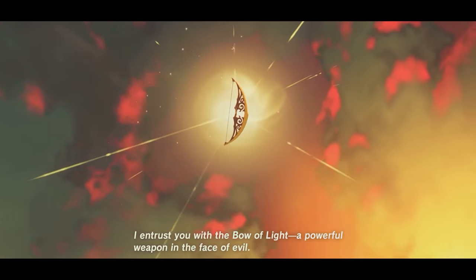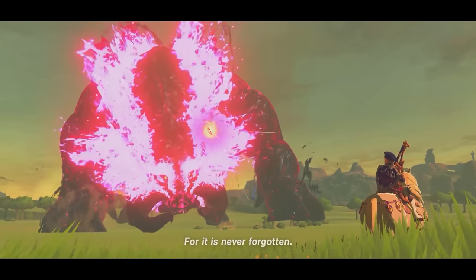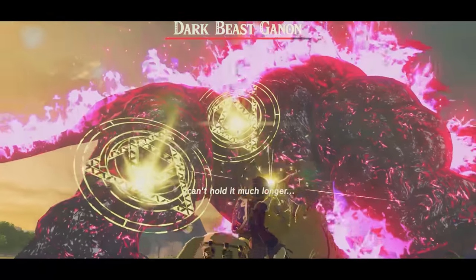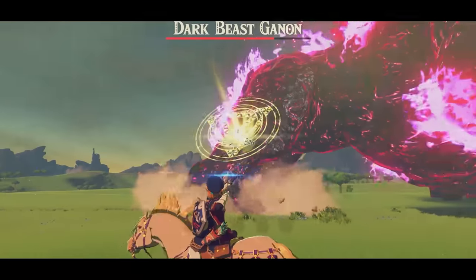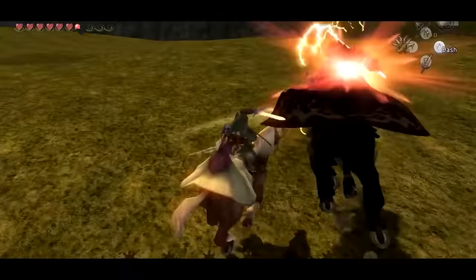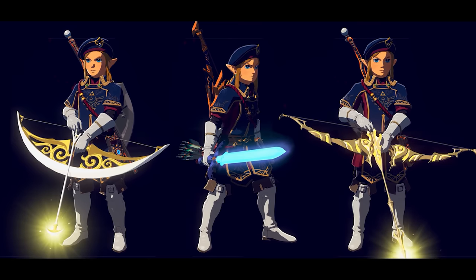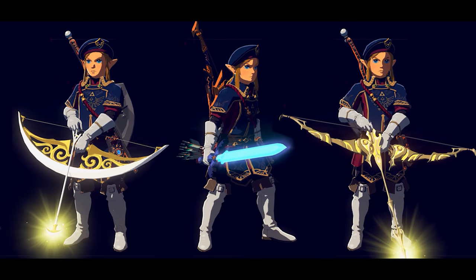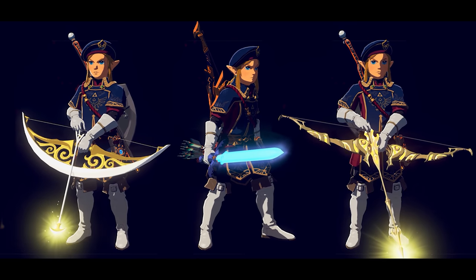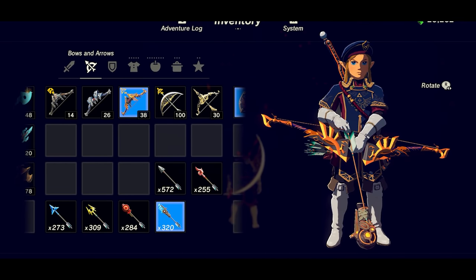Delving further — while Calamity Ganon is vulnerable to any weapon, the same can't be said for his other form, Dark Beast Ganon. You're expected to use the Bow of Light for that battle, however it's not the only weapon the player can use. Others include the Twilight Bow, Master Sword Projectiles, and Ancient Arrows. The Twilight Bow is the very same used by Princess Zelda to stun Ganondorf in the horseback battle of Twilight Princess — essentially that game's version of the Bow of Light. Three of the four weapons which can damage Dark Beast Ganon are those of sacred power: two Bows of Light and the Master Sword, a weapon forged with the intent of slaying evil. If the Ancient Arrows fall under this list, it's very likely their power comes from a similar source.